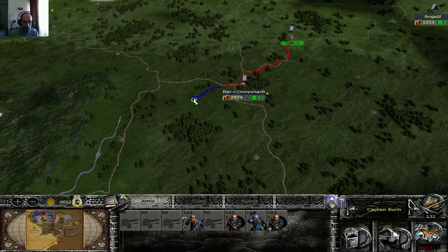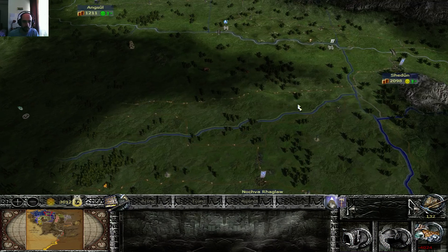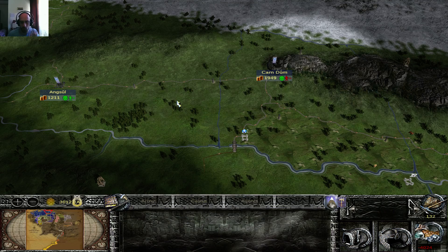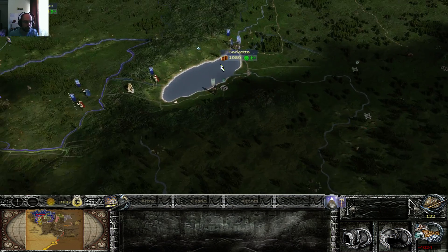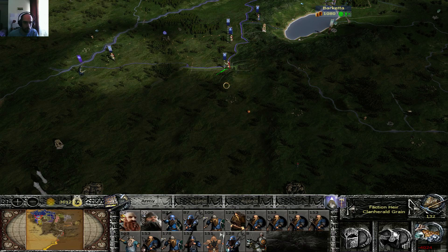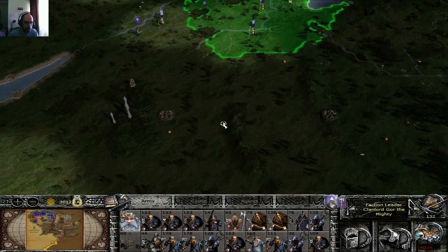I'm actually moving in these guys because I realized I could use some ballistas on that front. However, I didn't leave anything here on Karndum or Angsul, just militia troops — these are only to replenish with if I need to. For now, what I'm doing is just moving everyone in, because there's a lot of troops to fight with.